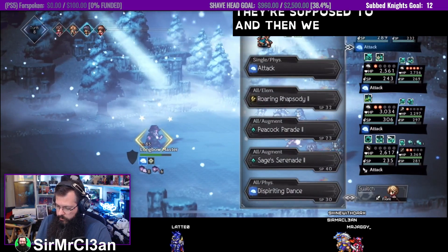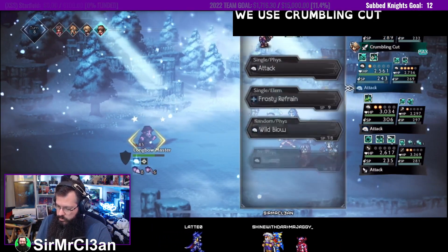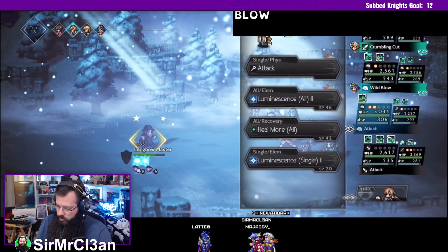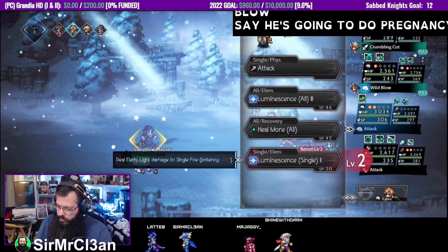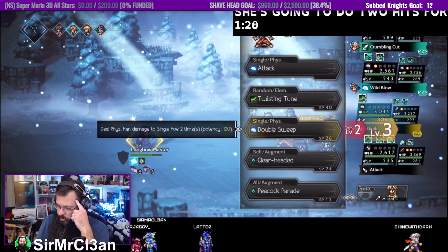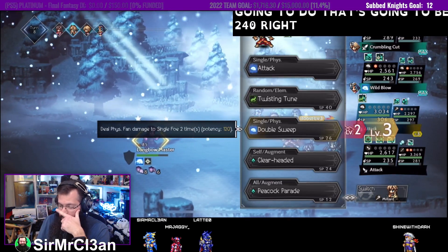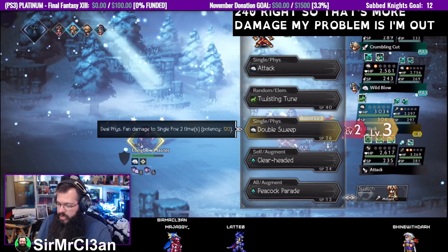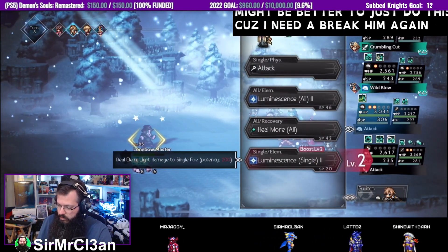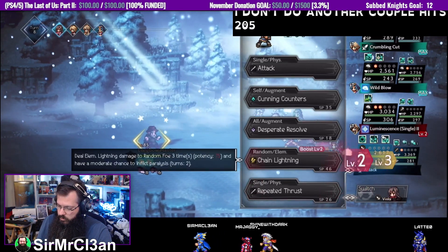Okay, okay — then we switch back here, use Crumbling Cut, switch back and use Wild Blow. He's going to do potency 200, she's going to do two hits for 120, so he's going to do 240 — that's more damage. My problem is I'm out of charges to break him the next time, so it almost seems better to just do this because I need to break him again. That'll do another couple hits — 205. Yeah, that's going to be better.